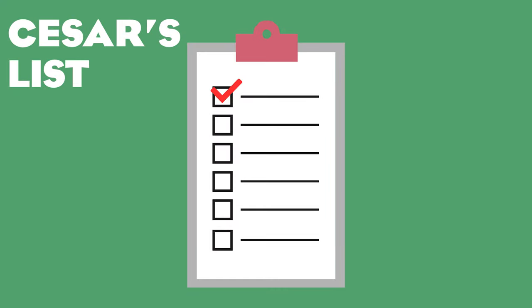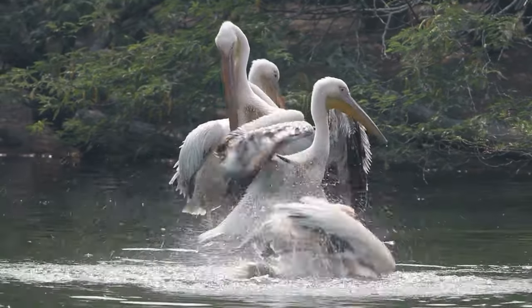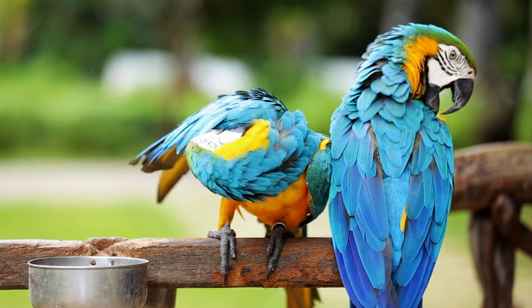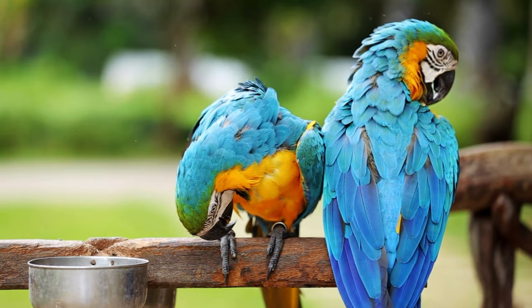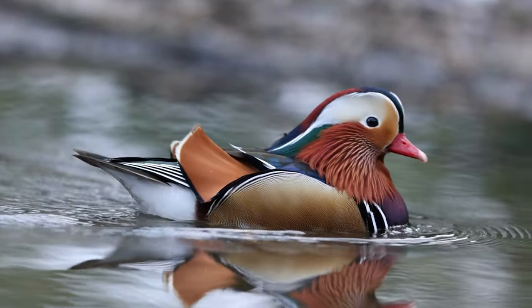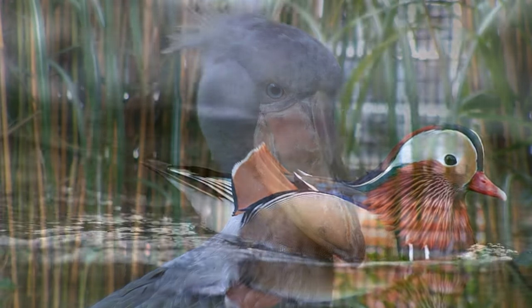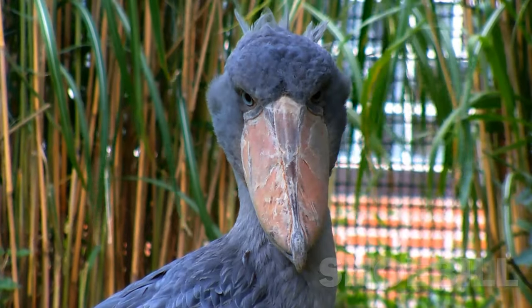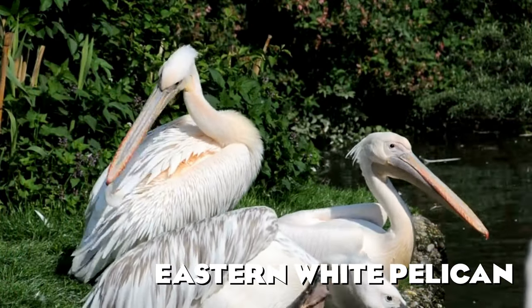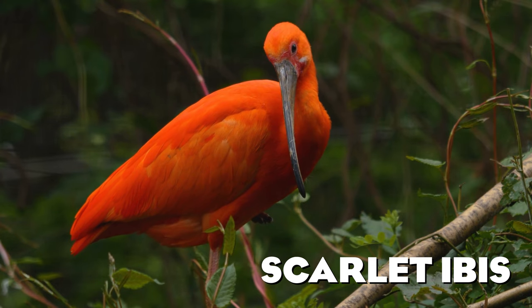Let's kick things off with the group that is very highly underrepresented in Planet Zoo: birds. This list will focus mainly on terrestrial birds and birds that often have their feathers clipped in zoos, meaning they can live in open-air enclosures. Water birds and waterfowl are super common in zoos and highly underrepresented in the game. My wish list includes the shoebill, named after its enormous shoe-shaped bill, and the eastern white pelican, a bird very common in zoos around the world.